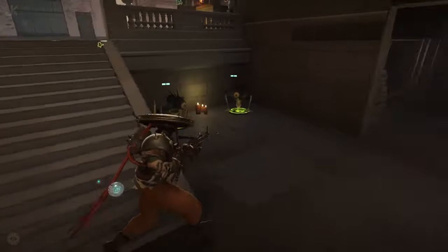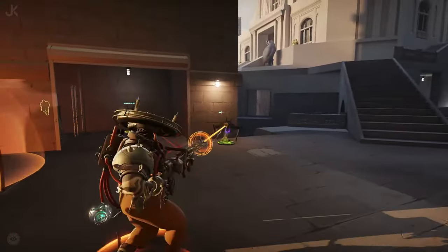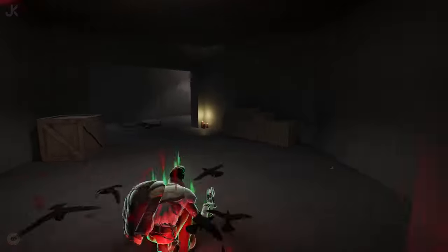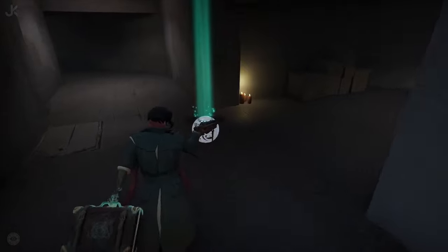Another place you can earn souls from is jungle camps. There are three types of camps in Deadlock, with each tier being progressively harder to kill while also providing more souls. One important thing to keep in mind is that jungle camps grant you unsecured souls. These souls are immediately added to your soul total and will be slowly secured over time. Be careful though, because if you die while holding unsecured souls, they will drop on the ground and can be picked up by enemies or allies.